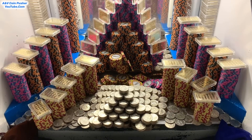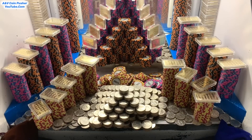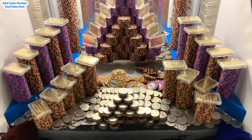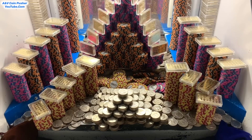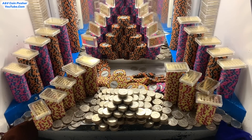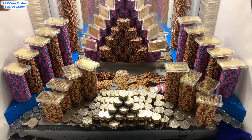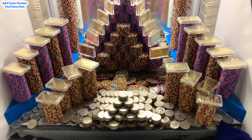And behind that there's a pyramid of $10,000 dollar chips, and way back there there's a pyramid of $5,000 dollar chips with gold stacked on top of it. On the blue shelves they got all kinds of $5,000 and $10,000 dollar chip towers and gold towers. And those brown towers back there — those are $25,000 dollar chips.